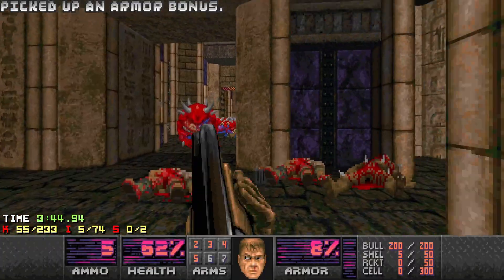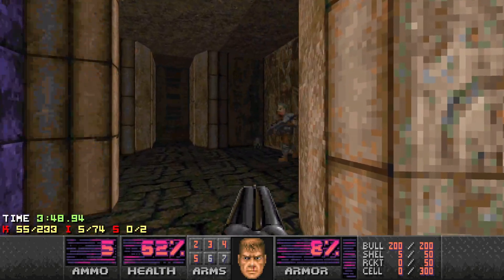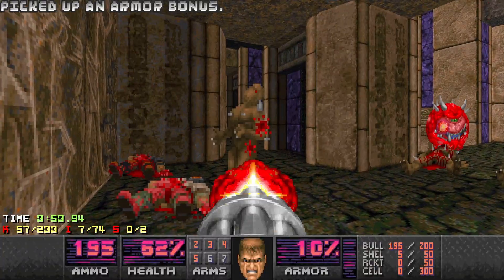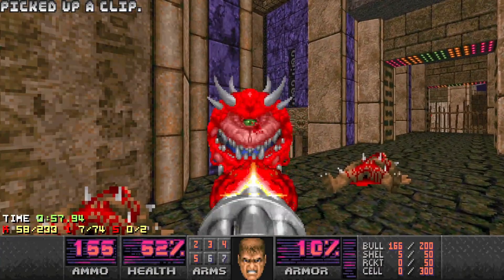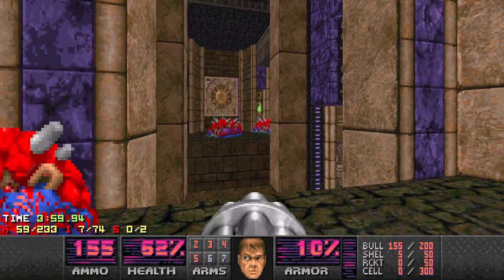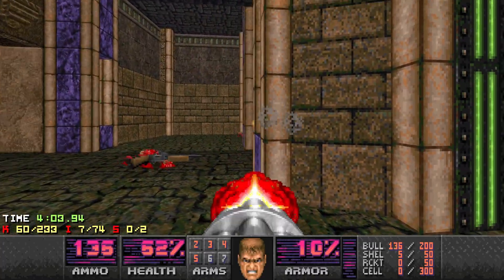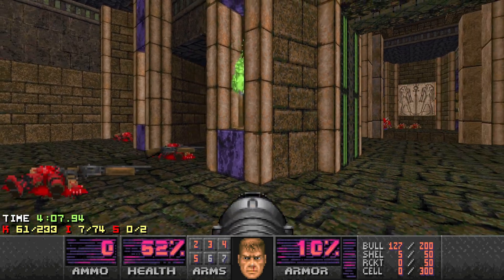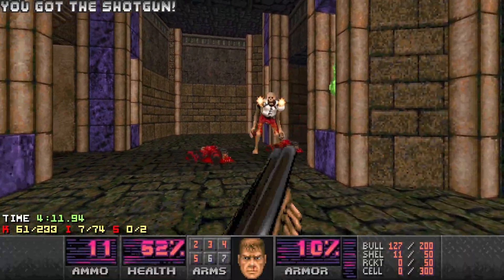I think I've got stuff coming from multiple directions here so I just need to be careful on the side. Just doing a bit of tidy up — whatever's around needs to be looked after. You can hear the shotgun — just stick him down. And then we've got a Revenant in here — take him out, whatever you want.